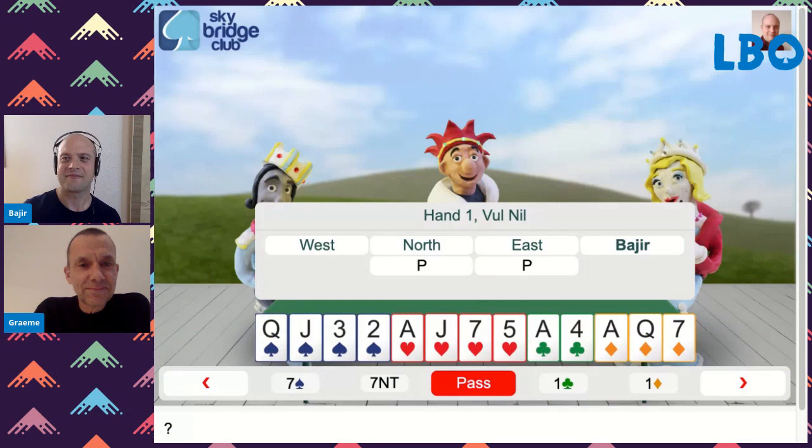Hi everybody. Hey Graham. Hey Vijay. Hi everybody. Graham, this is just a random daily hand from Skybridge Club, but it's a pretty one. I was hoping you would play it with me. Sure, let's have a look.